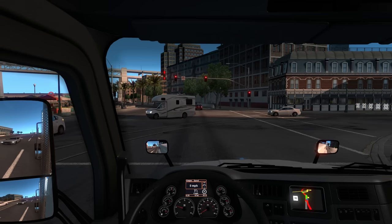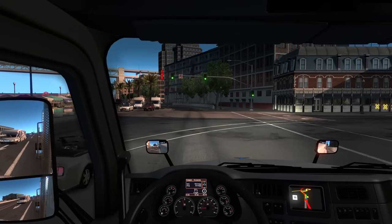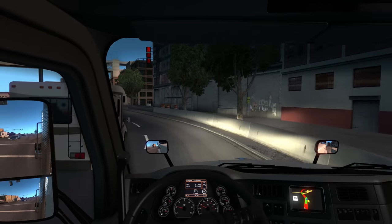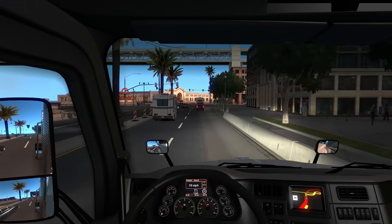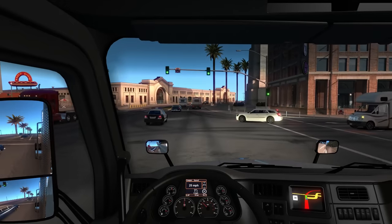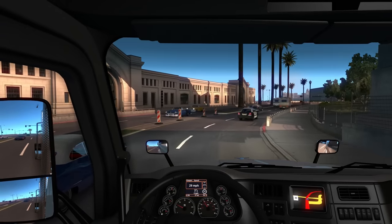It's 6:30, so we should probably turn our headlights on. I decided to go with a Peterbilt — I just like the dash layout a lot more. It has a little bit more gauges and I can have my cruise speed set. The interior seemed a little bit better too. I just liked the Peterbilt, so I went with it. We're in a 30 zone now — drop that down to 30 on the cruise. We need to get over to the left lane.